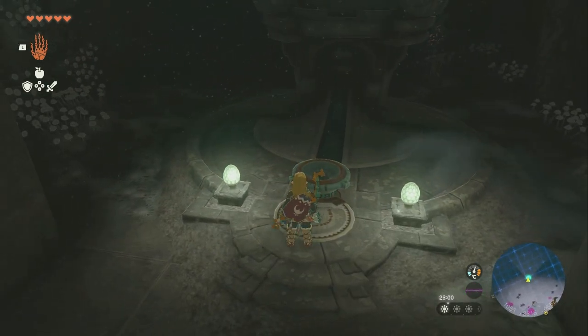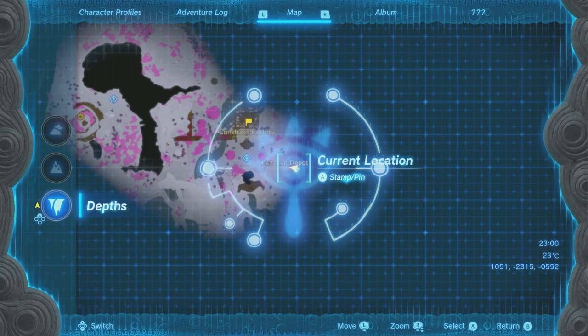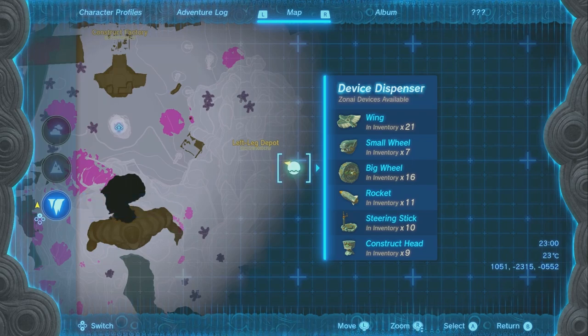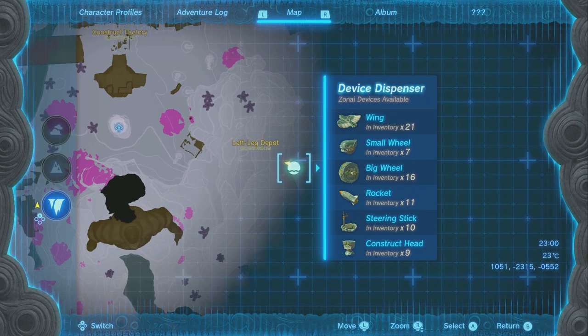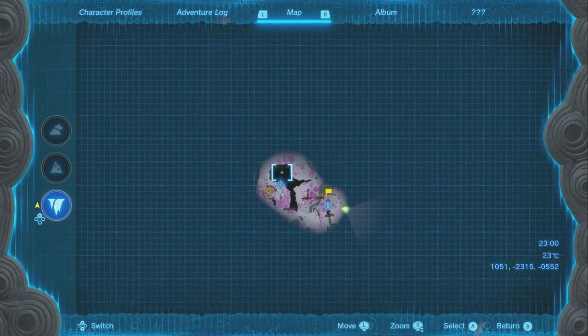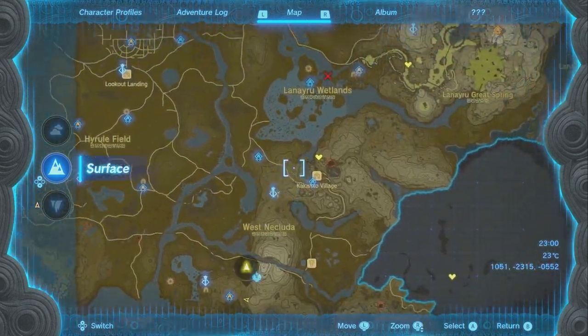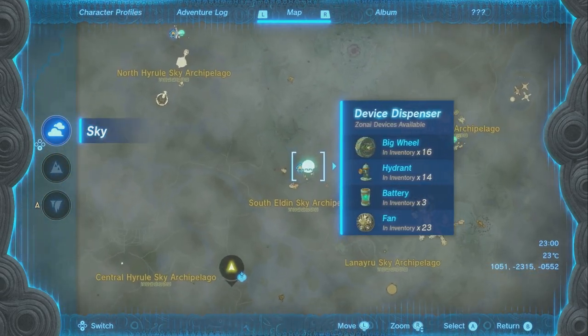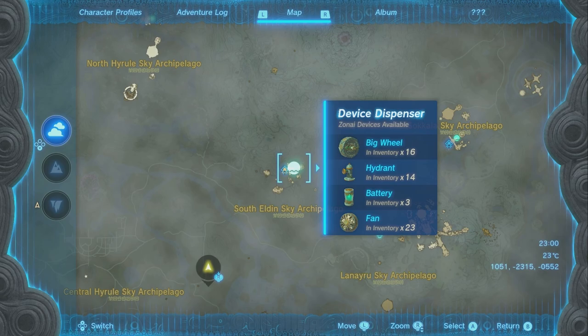That covers almost everything we need for the tank, but there's actually another piece we ideally want. You'll go here and dispense stuff repeatedly. You need small wheels, big wheels, a steering stick, and a construct head — you need the construct head in order to shoot a laser beam. There's actually a third device dispenser we're going to have to go to for the beam. But we're also going to have to go over to this other one because it will let us get batteries.